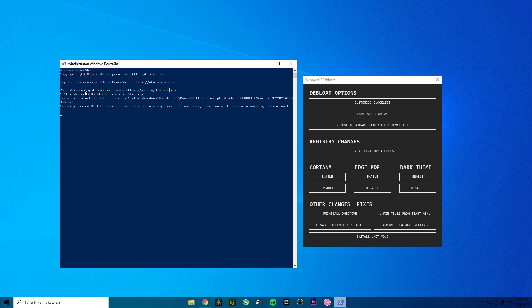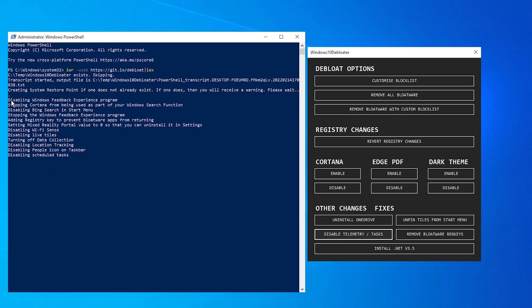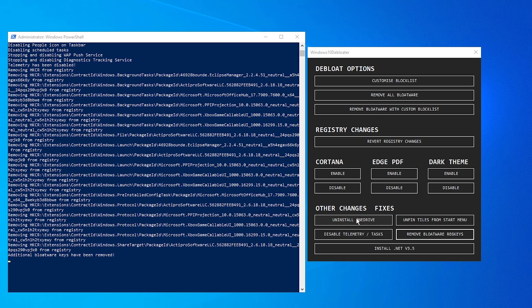First of all, we go with the 'Other Changes' fixer. I'm going to disable the telemetry tasks — it's going to start disabling all the tags that need to be disabled to improve performance. Then we remove the bloatware registry keys. Now we need to uninstall OneDrive, but in my case I've already uninstalled it. If you still have OneDrive, click on Uninstall.